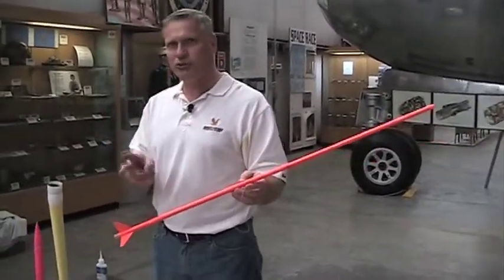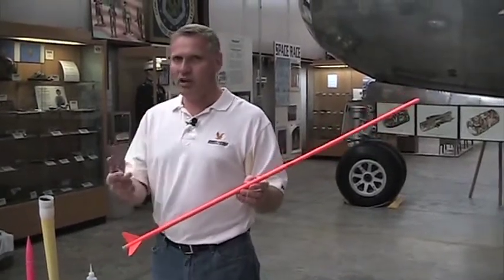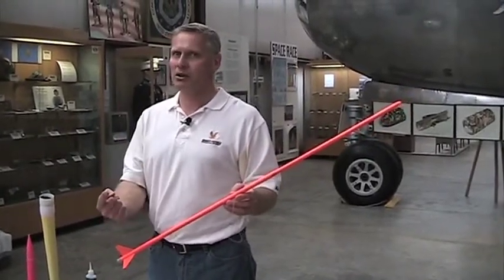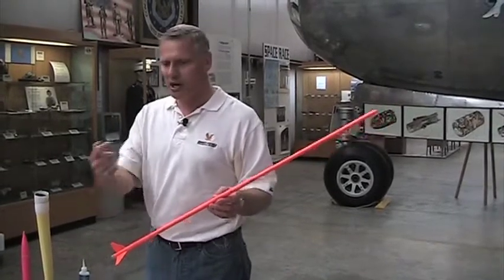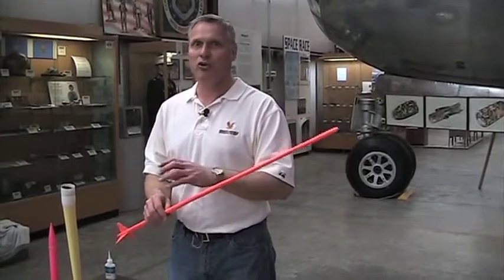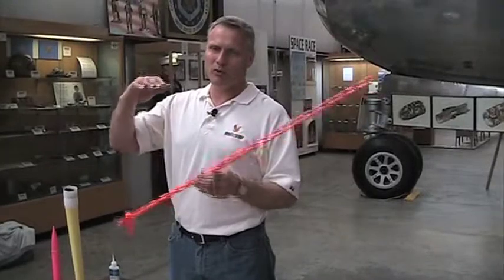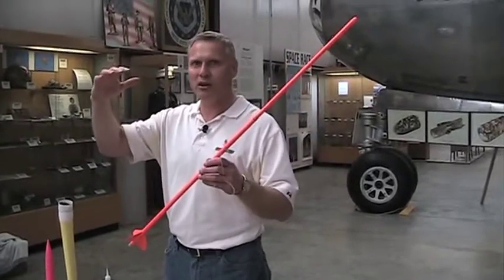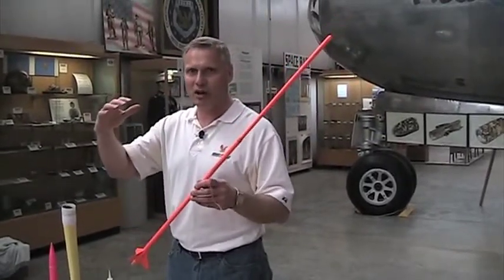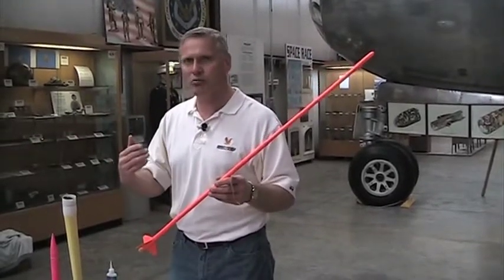Now this event is two flights, so you can have two models. You have to get at least one of them back. So you fly your first rocket, get it back, then you can fly the second one. Basically the strategy is to increase your parachute size — go for the maximum. Try to get that rocket so high up there and hanging in the wind that it's going to take forever to come down. And if you lose the second one, that's okay, you got your first one back.